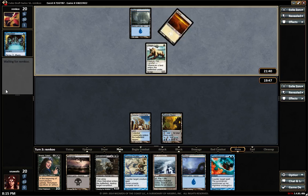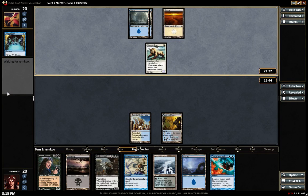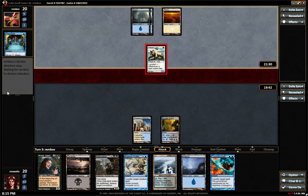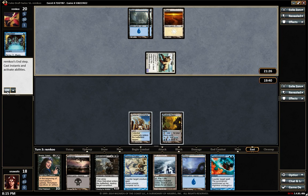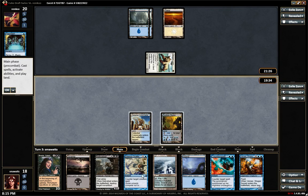Our mana is pretty well fixed with those two. That's a Steppe Lynx. Maybe he kept another flooded-out hand?